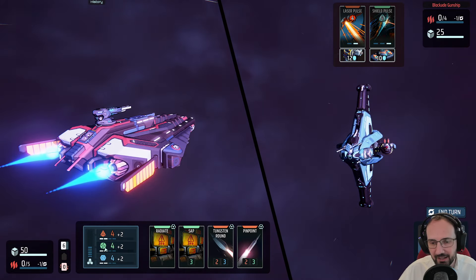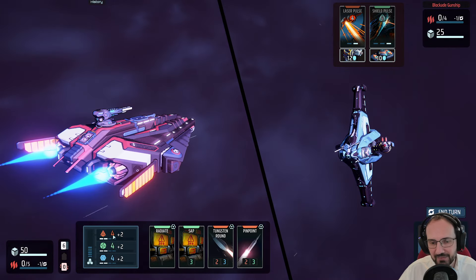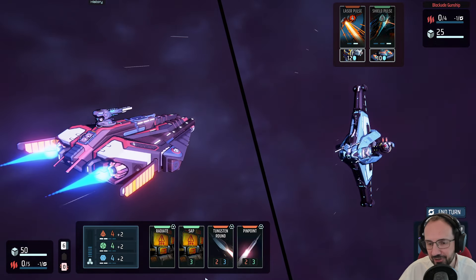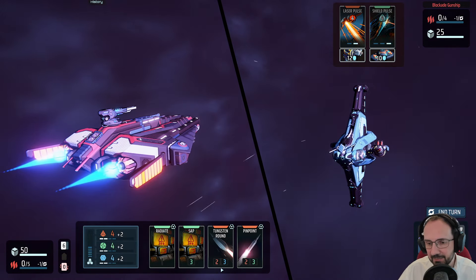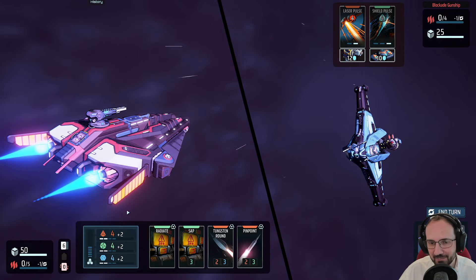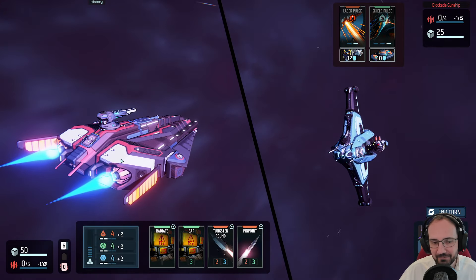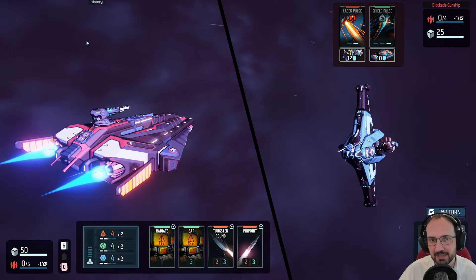We have three different resources: red is ordnance, green is energy, blue is mass. We have a certain amount of those, and they are used to play cards. The cards available to us are shown down here with their costs — Sap costs three energy, Tungsten Round costs two ordnance and three mass, and so on. Weapon cards use ordnance, shields normally use energy, except this ship doesn't have shields. Each equipment slot on the ship gives us cards, and each slot is manned by an operator.